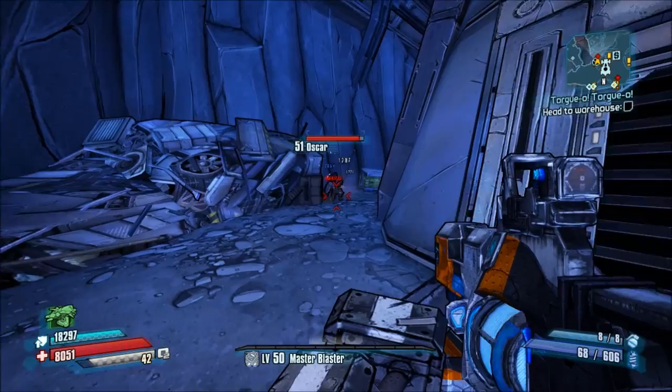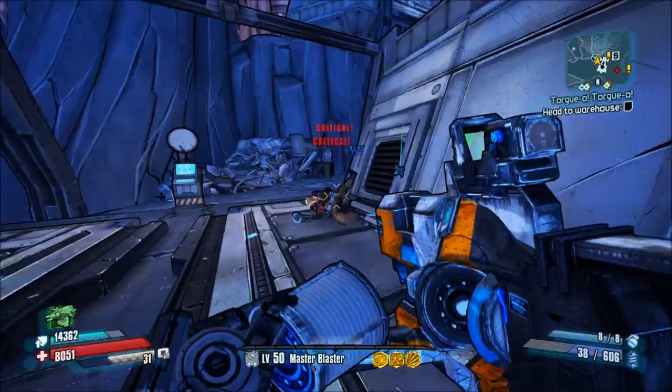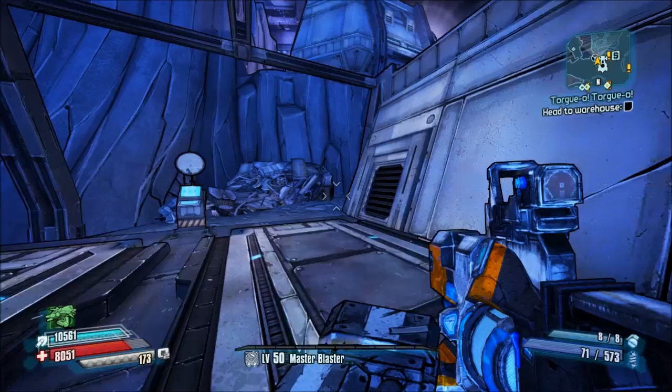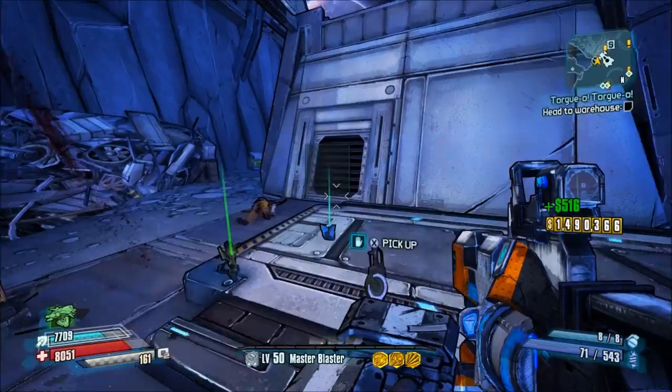You can see I'm getting about 4,000 per shot. Once you see the Bulwark and the Eddie equipped, you're going to see a big difference — it goes up to around 5,000. It's not a huge increase, but it does make a big difference on crits. You get a lot more bang for your buck with the Eddie and the Bulwark.